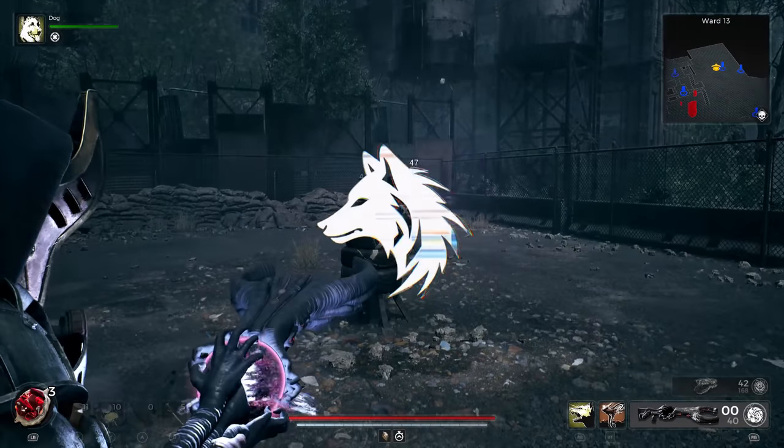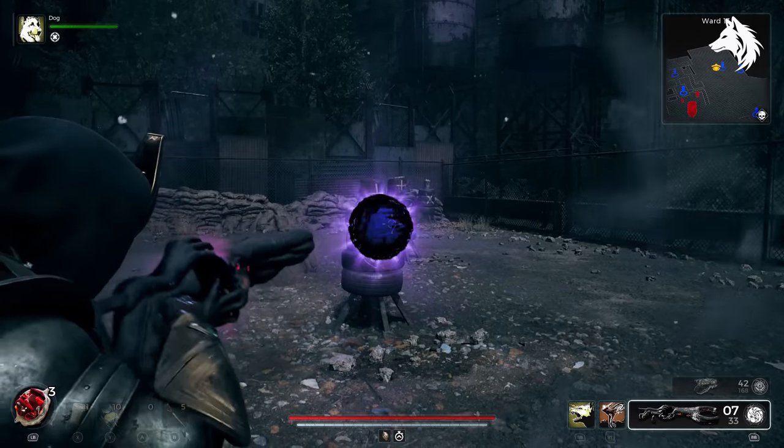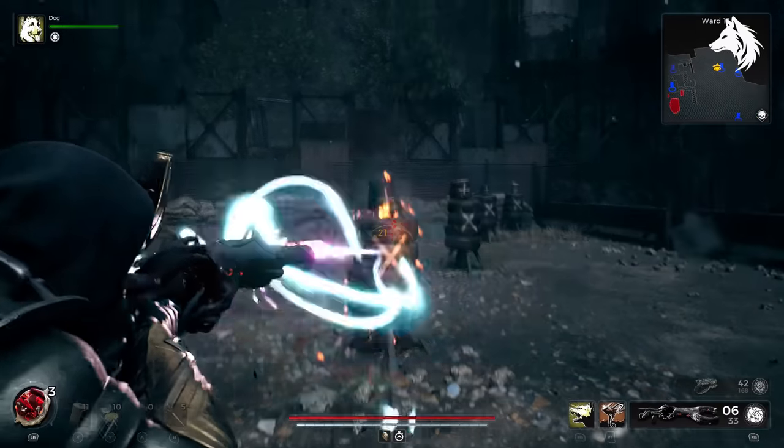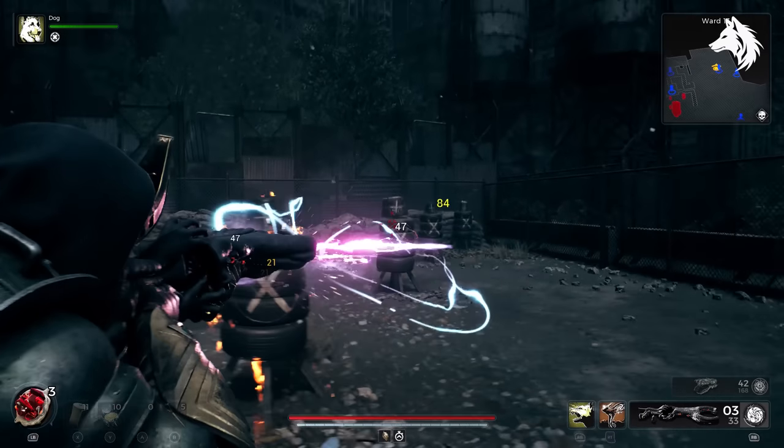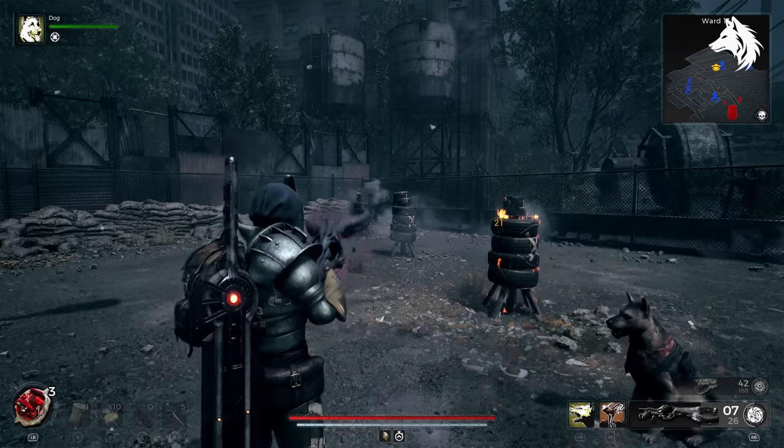Hey guys, Luna here. Welcome back to another Remnant 2 weapons guide. In this one we have three weapons, all on Naerud, and they are the final three to collect from my series of weapon guides. They are Atom Splitter, Plasma Cutter, and Aphelion. Let's jump into it.